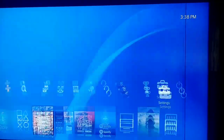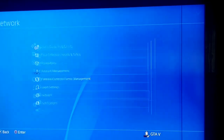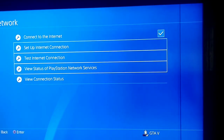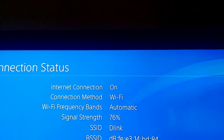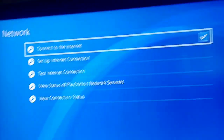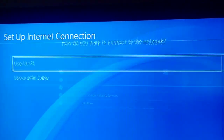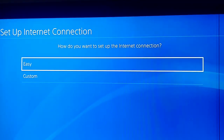To fix this error, first go to Settings, then go to Network, then go to View Connection. Check out your SSID. Once you see your SSID, go back and go to Setup Internet Connection, select Wi-Fi, and then go to Custom.